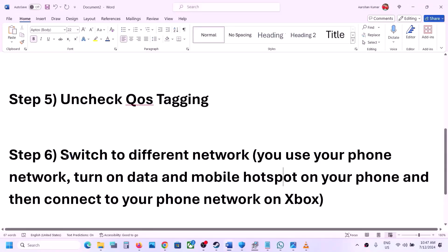The next step is to switch to a different network. If you have any other available network on your Xbox console, switch to it and check. You can also use your phone's network — turn on mobile data on your phone, enable the mobile hotspot, connect to your phone's network on your Xbox console, and then check.